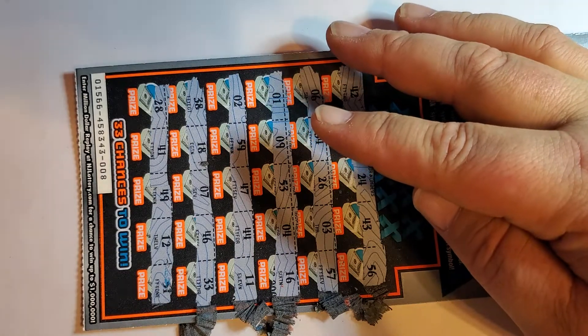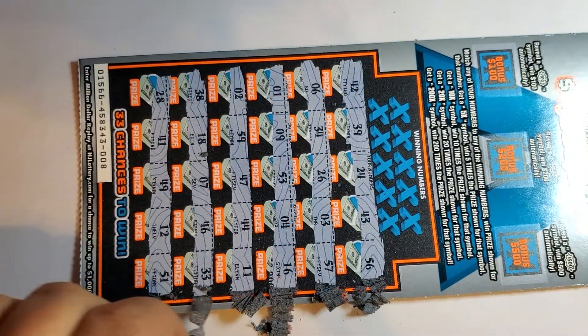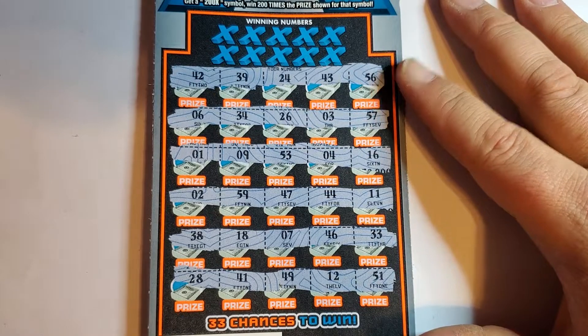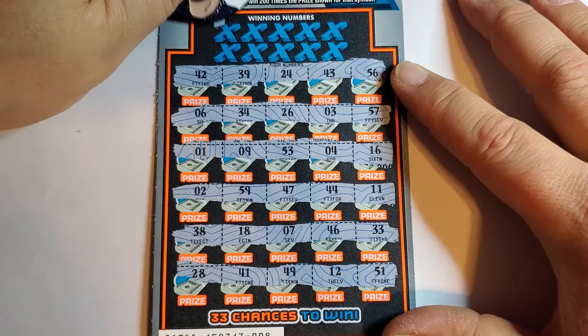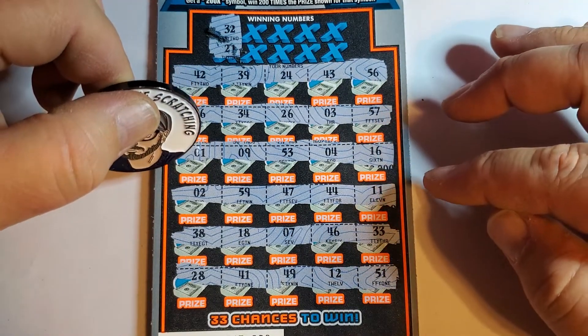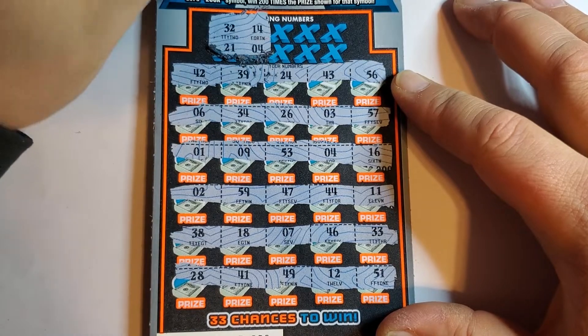Oh wow, the print stayed on the coin - look at that, that's weird. Little things amuse me. All right, no symbols, let's see if we can get some matches. You see any repeating numbers? If you have repeating numbers and you already know you have a winner, that kind of kills the fun. No - 32, 21, I didn't see any repeating numbers. They're always one off. Stupid New Jersey Lottery.